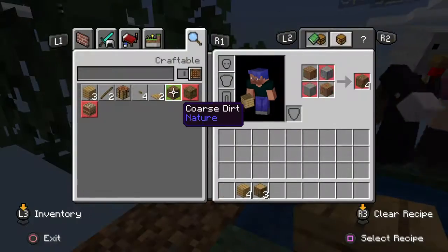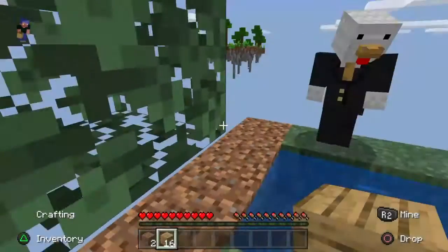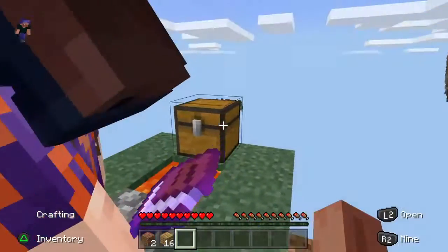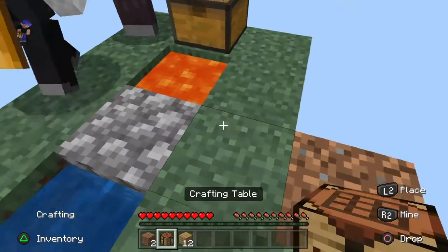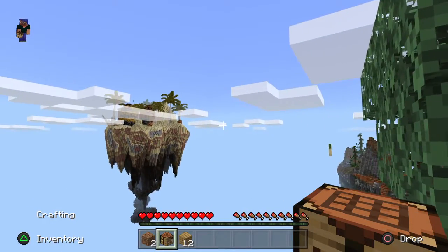What's that? Oh my god, you have an enchanted book? Does it have fire aspect? I give you fire, I give you rock. WHAT THE FUCK?!